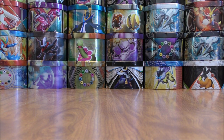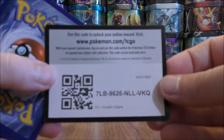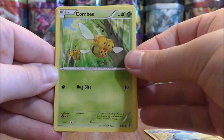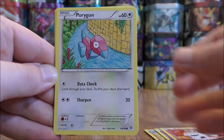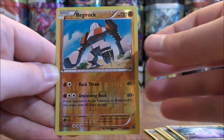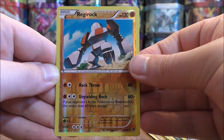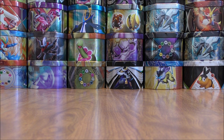Pack twelve starts with Quagsire, Combi, Golurk, Larvesta, Porygon, Sableye, Level Ball, Sligu, a reverse holo of a Regirock — only the second rare reverse holo pull in this half of the booster box — and the final card would be a Gyarados. I really do like that Regirock reverse holo.